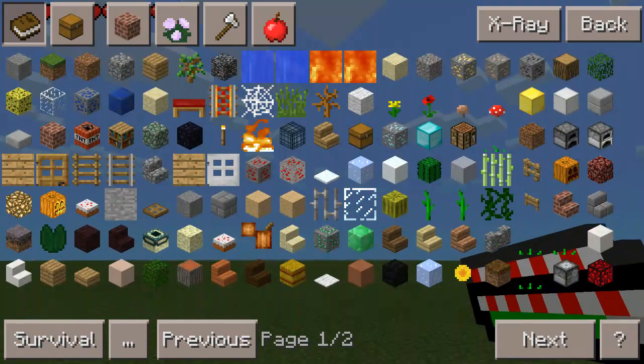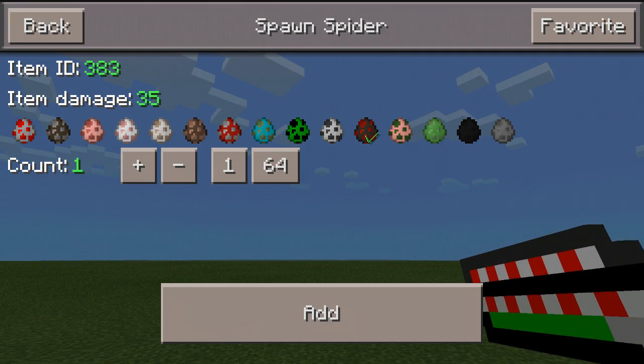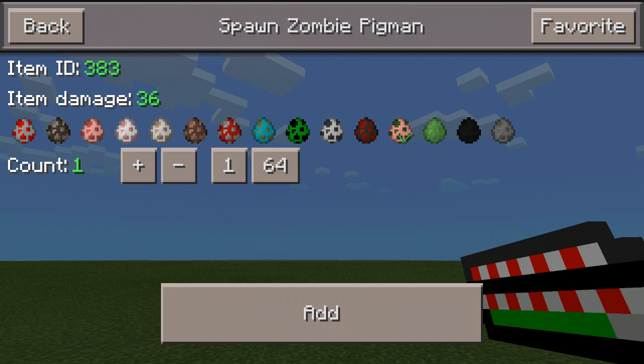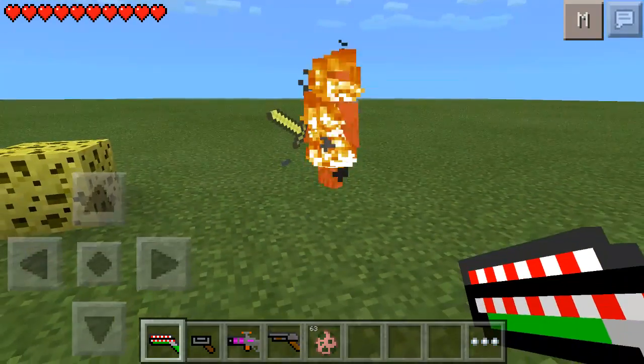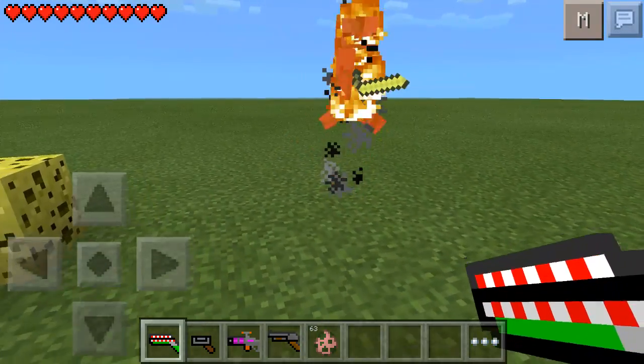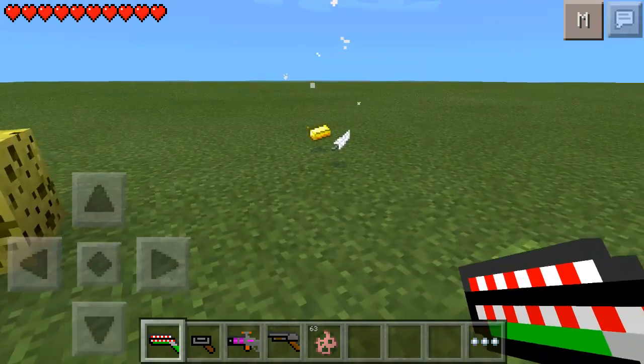You just tap on the ground and shoot it. Let me spawn some mobs real quick. This does a lot of damage actually. I'd say it does the exact same amount of damage as a full power bow.